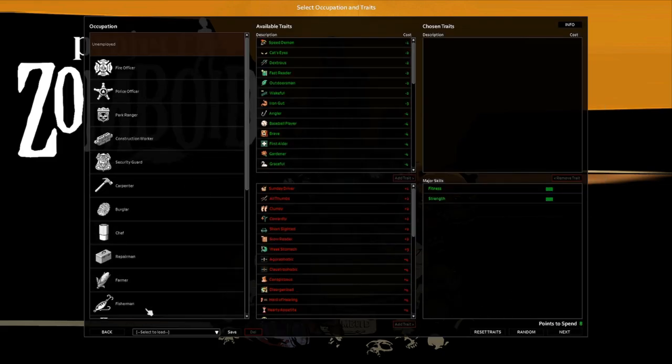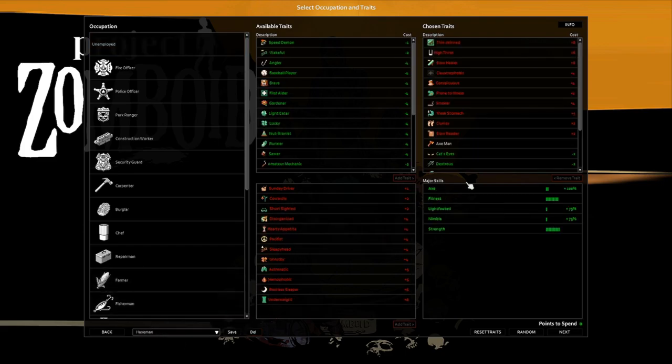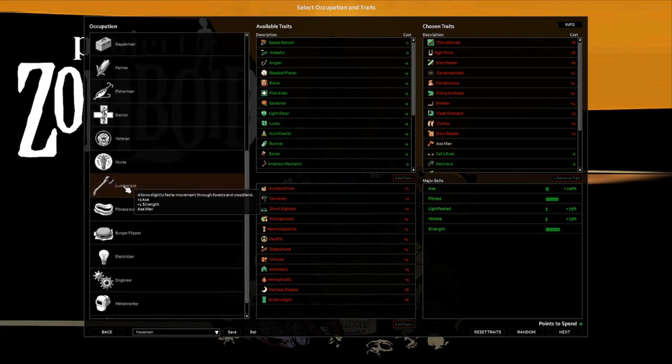Now we're going to do my character — Haxman! We start out as the Lumberjack, and Lumberjack gives you two axe skills, one strength, and the lovely Axeman perk, which is going to be the showcase for this entire build. It used to be that you only swing at trees faster — now it's also in combat. Axes are now pretty comparable to spears as far as the quickness they can dispatch zombies. We start out with Thin Skin, High Thirst, Slow Healer, Prone to Illness, Weak Stomach, and Slow Reader — those are your typical go-to negative traits.